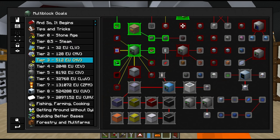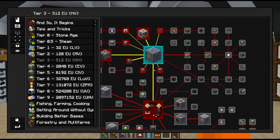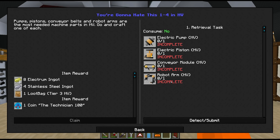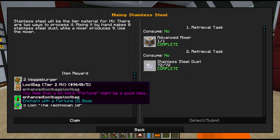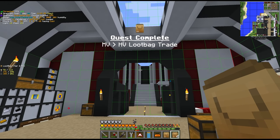For the power I think we're going to go with one turbo combustion generator to generate HV power and then plug a transformer into the MV hatches on our blast furnace. If we're going to be crafting HV machines we may as well work through some of these quests here in HV and start to batch up all of the robot arms, pistons, and motors. Although before we go crafting a bunch of HV components, look at all these quest rewards we have unclaimed - this is going to give us a lot of MV loot bags, which I think will trade for HV.